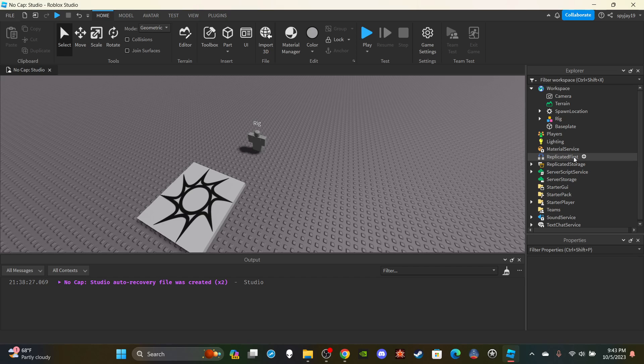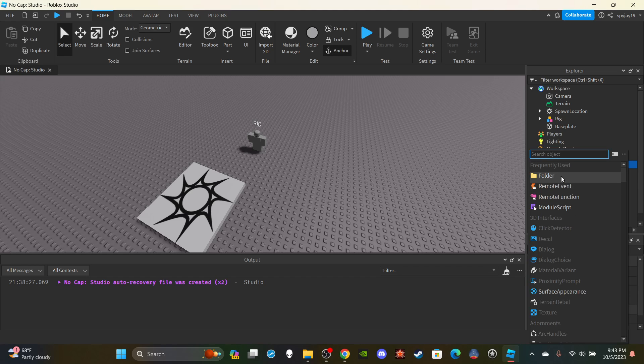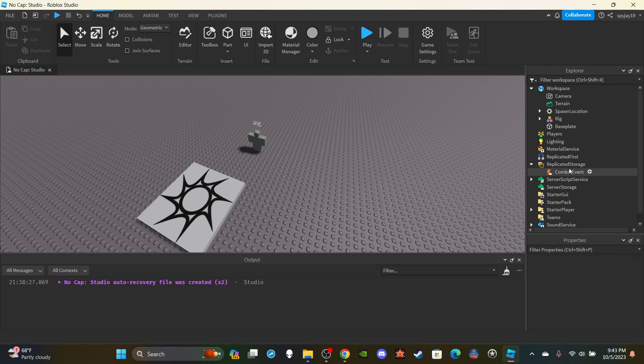We're going to need a remote event to communicate between the server and the client. Head over to ReplicatedStorage, click the plus icon, insert a remote event - if you don't see it, simply search for it. Insert one and name it CombatEvent, then leave that inside of ReplicatedStorage.